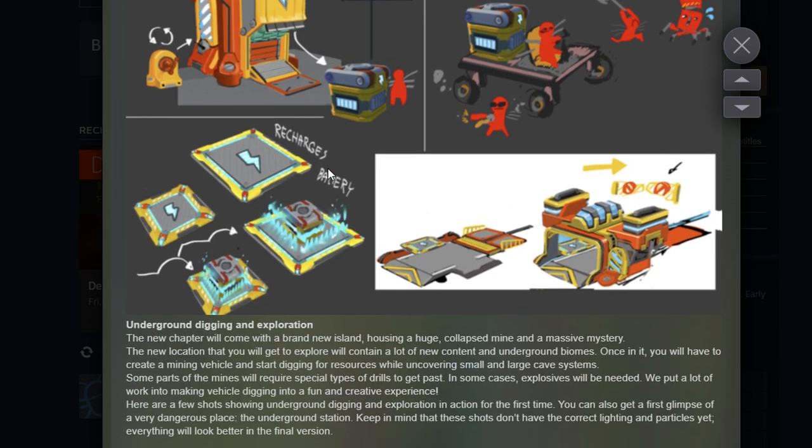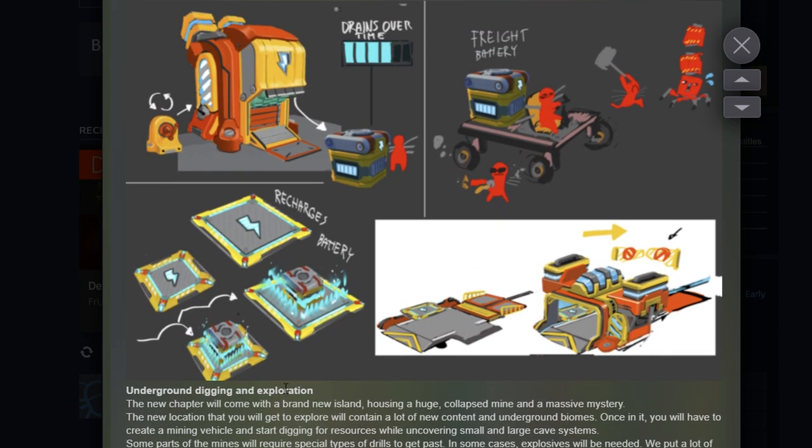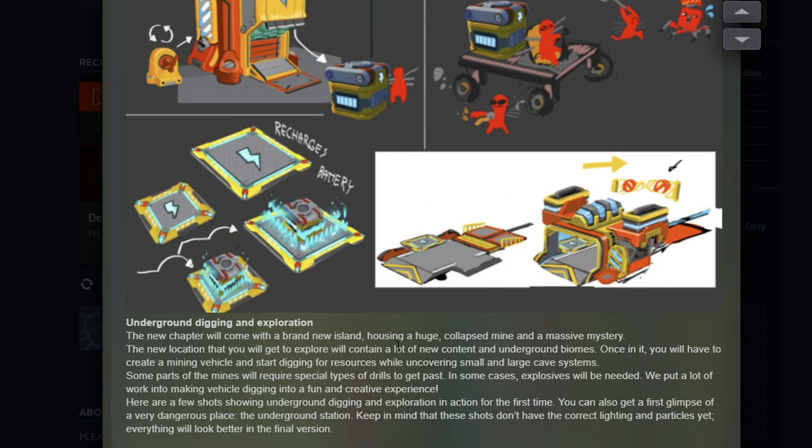The dev blog explains: 'The new chapter will come with a brand new island housing a huge collapsed mine and a massive mystery.' I think you're going to have to go into the collapsed mine to enter the underground zone. The new location will contain new content and underground biomes. 'Once in it, you will have to create a mining vehicle and start digging for resources while covering small and large cave systems.' Some parts will require special drills or explosives to get past.